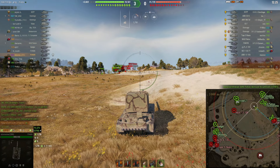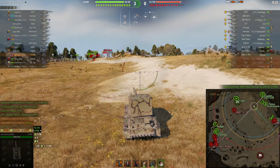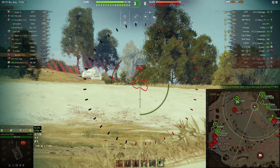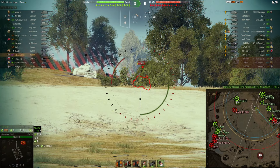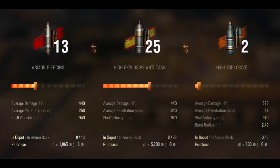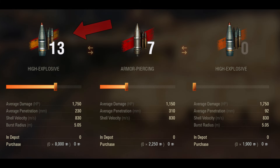High explosive shells have far lower penetration than your standard shells. They also have higher base damage, but that's only if they penetrate. They will always do some damage on impact, but that's partially a lie and I'll explain that in the next section. High explosive shells usually cost about the same as standard shells on a tank, with a little bit of a higher cost. There are some exceptions, particularly premium HE shells like the HESH shells on the FV4005 or any of the other British tanks that carry HESH.